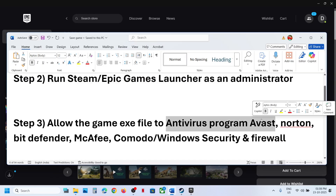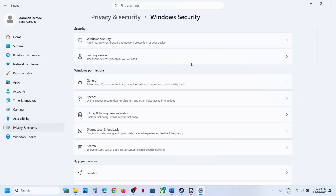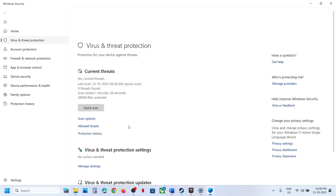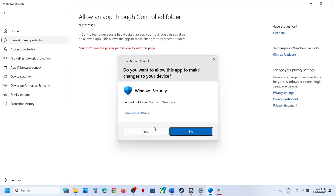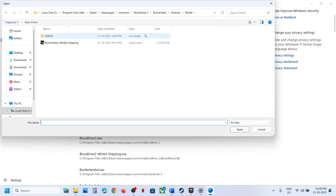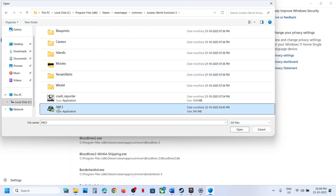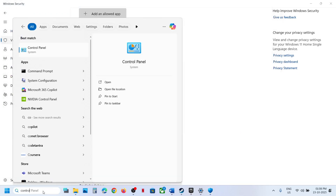Still not working? The next step is to allow the game .exe file through your antivirus program. If you are using Windows Security, open Windows Settings, go to Privacy and Security, click on Windows Security, then Virus and Threat Protection. Scroll down to the bottom, click on Manage Ransomware Protection, then click Allow an App Through Controlled Folder Access, click Yes to allow, click Add, then browse all apps and go to the game installation folder.